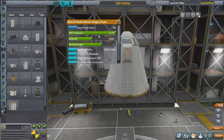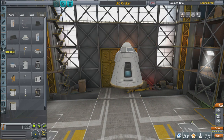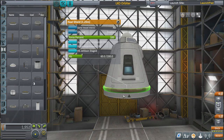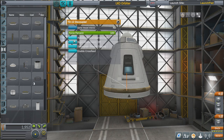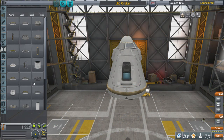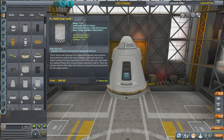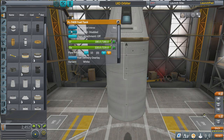Attach the drogue chutes — these help with initial deceleration as we come through the atmosphere, slowing us down before the main parachute opens. The couplers: I always put them right next to the heat shield. You can have a little shroud but you don't need it. Again, Auto Strut Grandparent Part — get into the habit of doing this for every single part you attach.